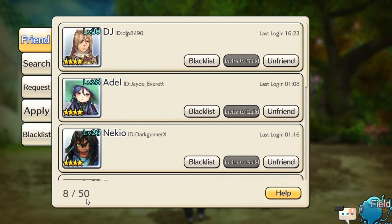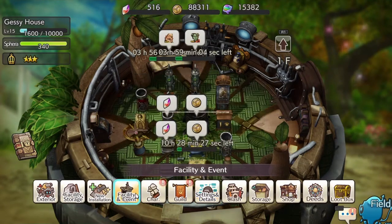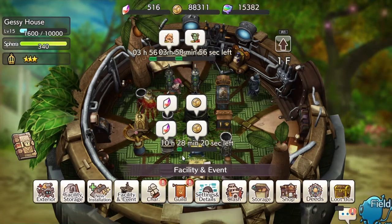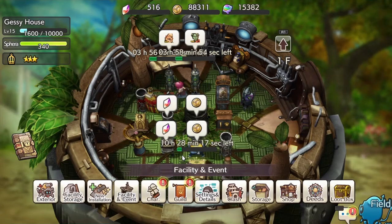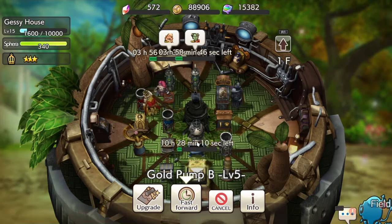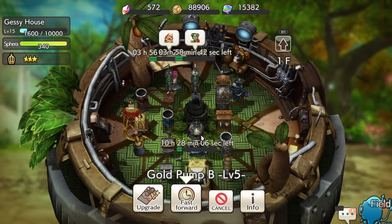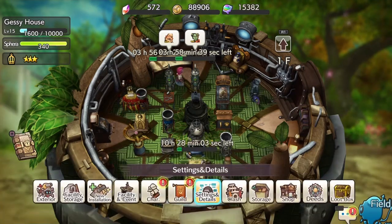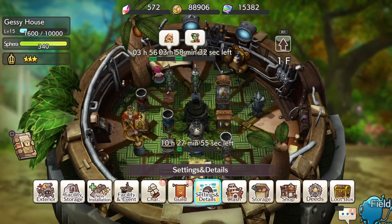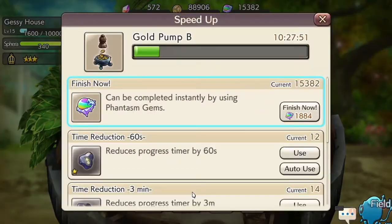Let me tell you why having friends is really helpful. As you're playing the game you're going to be upgrading your caravan, doing training activities, and a lot of activities that require wait time. For example, this upgrade is going to take me 10 hours, and I have folks in training — things are going to take time. The only way to reduce that time is to use a stone, phantasm coins to fast forward, or time reduction items.